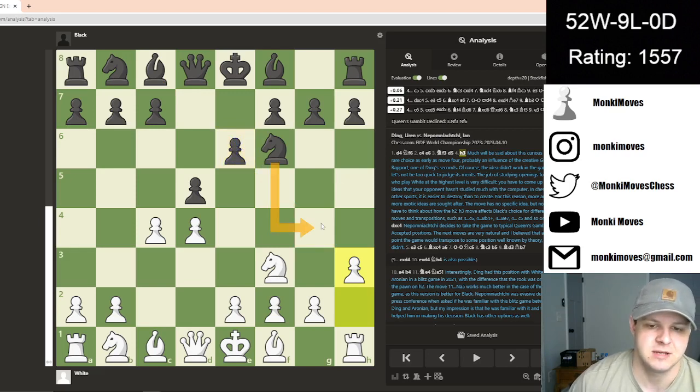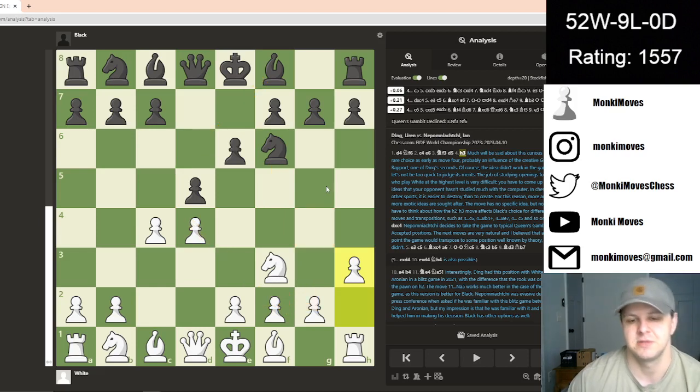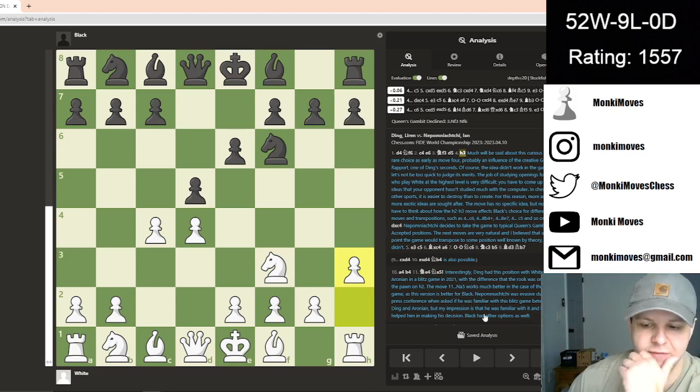And then the knight doesn't really have any business here right now because it needs, like, a helper on the c5 square to help it out. So it looks a little weird to me. Looking at the side notes here, it says much will be said about this curious and rare choice as early as move four, probably an influence of the creative GM report, one of Ding's seconds. So this move was kind of weird to them as well. This isn't just me who has no idea of the theory here — it just doesn't make a whole lot of sense opening-wise.